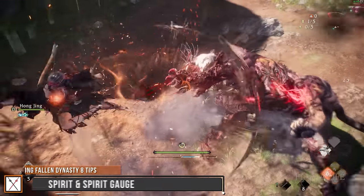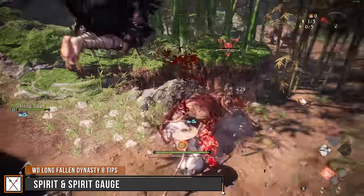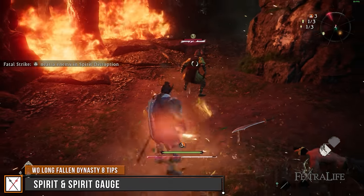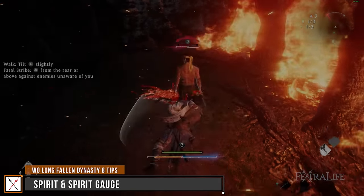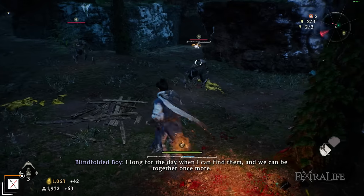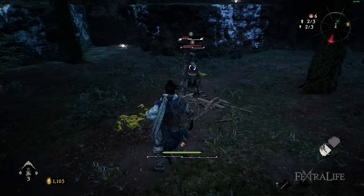The first thing I want to talk about in this video is spirit and the spirit gauge and how it plays a role in combat. All combat in Wo Long is based around getting and losing spirit as you get hit, as you hit the enemy, etc. Managing this resource is a key part of success in Wo Long. For all intents and purposes, it's best to think of spirit as basically a combination between stamina and mana — you use it to cast spells, you use it to dodge attacks, etc.